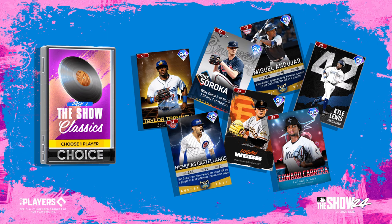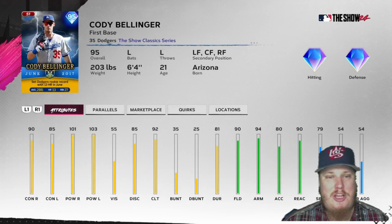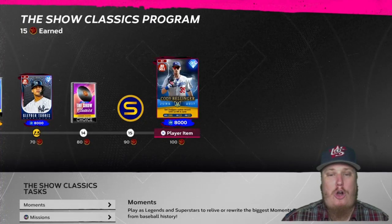At 80 and 90 stars there are more stubs, and at 100 stars the top reward of the program: a June 2017 throwback item for Cody Bellinger, first baseman for the Los Angeles Dodgers. Bellinger comes in at 95 overall, set for setting the Dodgers rookie record with 13 home runs back in June 2017 — diamond hitting and diamond defense. I've been hitting very well with Bellinger's card, so I'm really excited to see this one on the field.